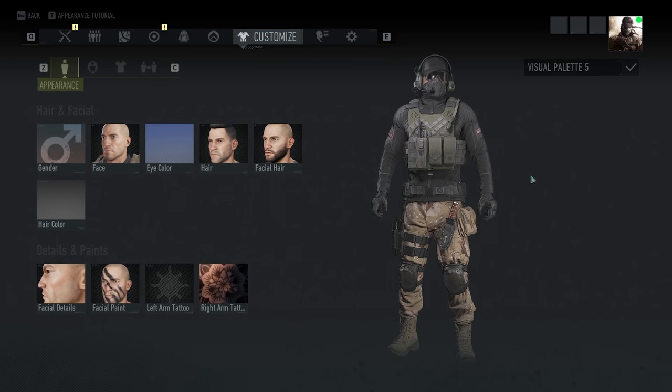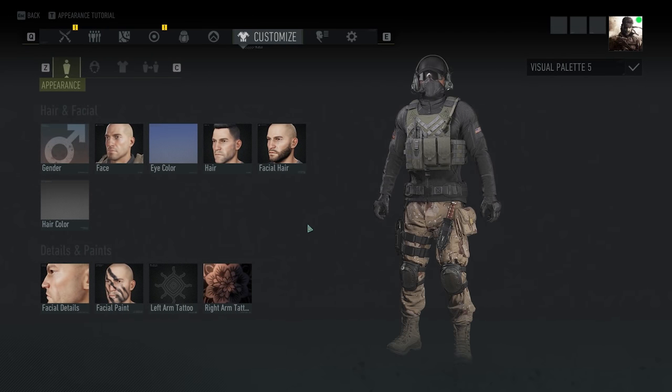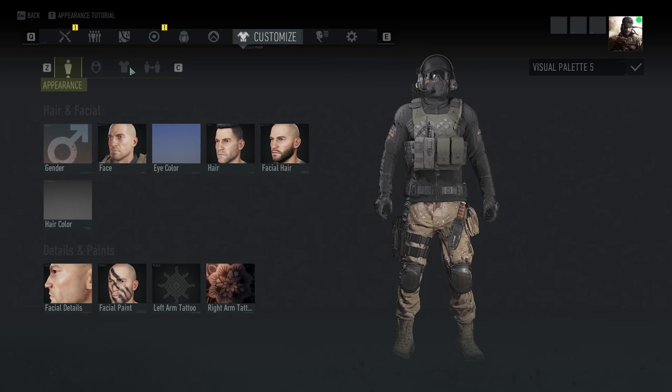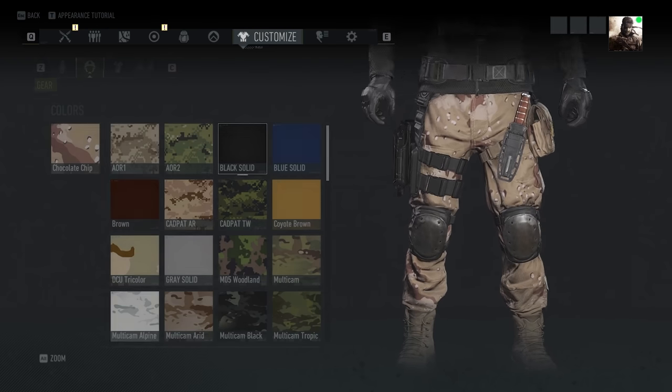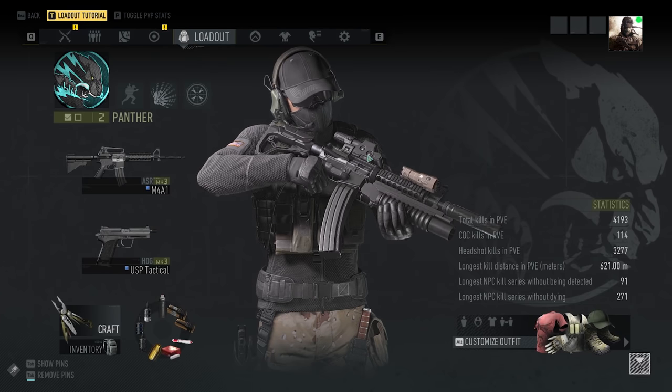Also, if you're wondering about my outfit, this is what I decided to rock in this video — nothing too special, I threw it together really quickly. If you're wondering about this camo on my pants, that would be the chocolate chip camo if I'm not mistaken. Yeah, chocolate chip camo — one of my personal favorite camos. I don't use it that much.